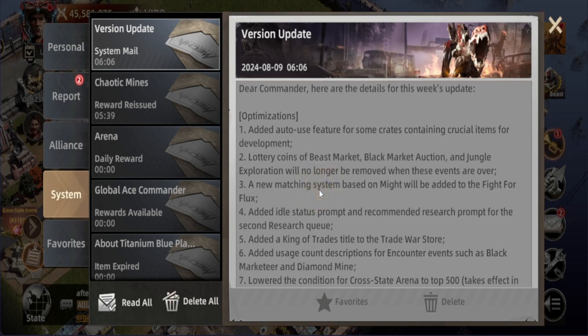For the next optimization, a new matching system based on Mighty will be added to Fight for the Flux. This is a really important one, especially because it's possible you might be facing stats that are much stronger than you. This will optimize the system to make it a fairer fight.